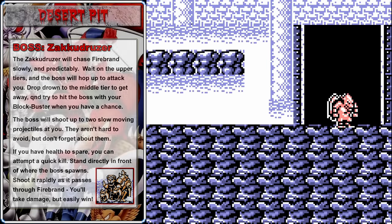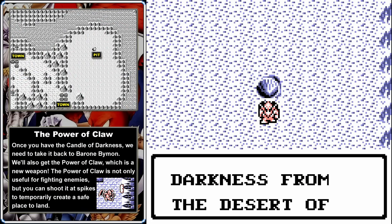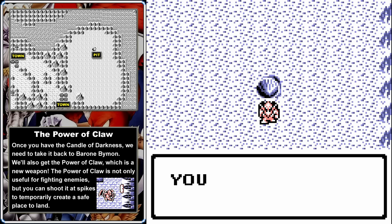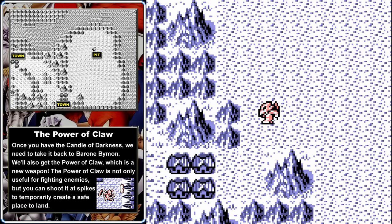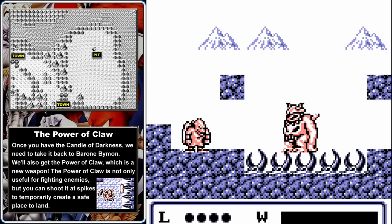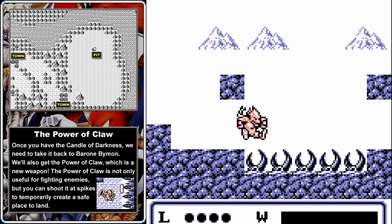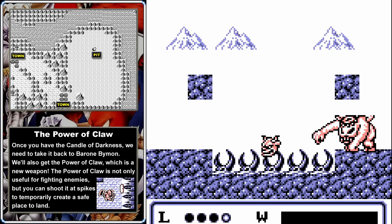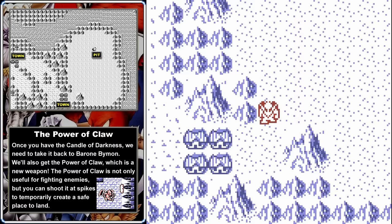For completing the Desert Pit, we get the Candle of Darkness and also the Power of Claw — a new weapon from the pause menu that's more powerful than the blockbuster, though it doesn't bust blocks. However, you can shoot it against a spiky wall to create a platform you can land on, which will be very useful moving forward. Now that we have the Candle of Darkness, we need to go back to Byman's Throne Room. When we talk to him this time, he'll tell us there's a secret passage in the throne room that leads to Marjorita's Cave.